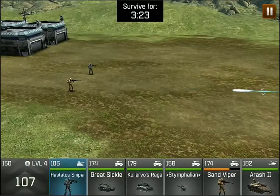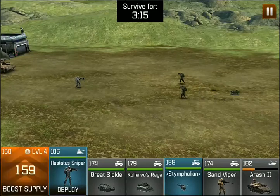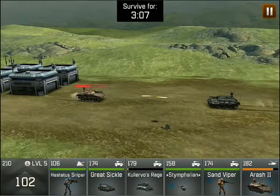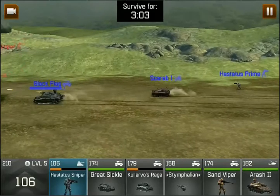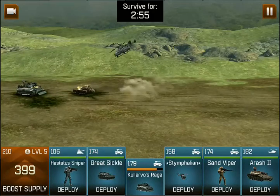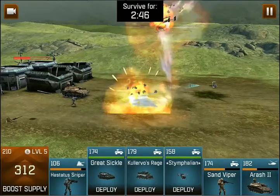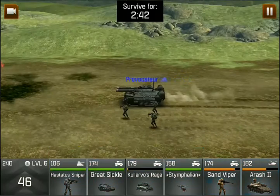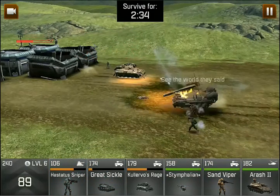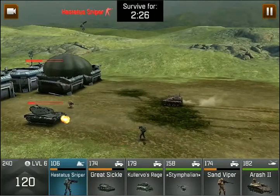We know these guys are going to take them out, so we're going to let them run. We'll drop in a Rash behind them to deal with the Reapers. And then we're going to drop a Calervo right behind that with a Status Sniper here, because that will take care of a Scarab. We now need to basically use everything. You can't go wrong with Status Snipers, but the reason I've been playing around with Sand Vipers is that they can dodge so many rounds.